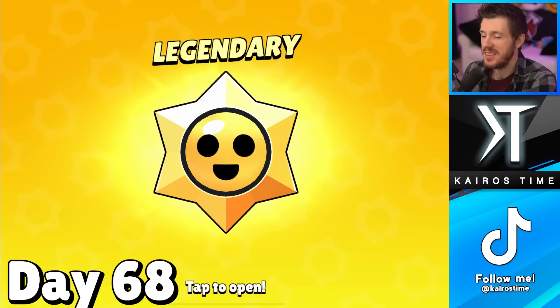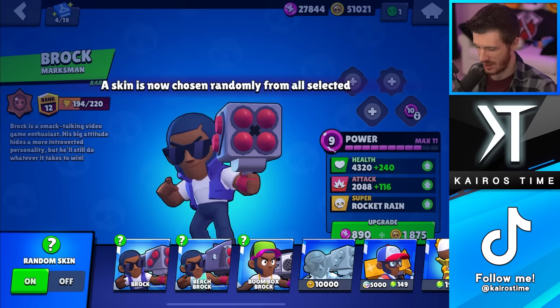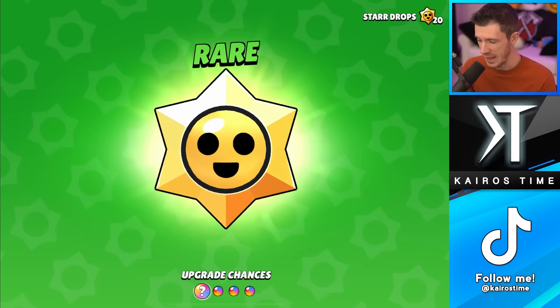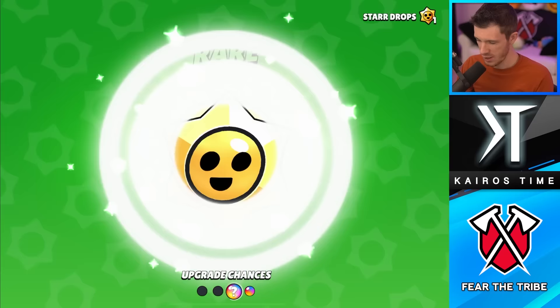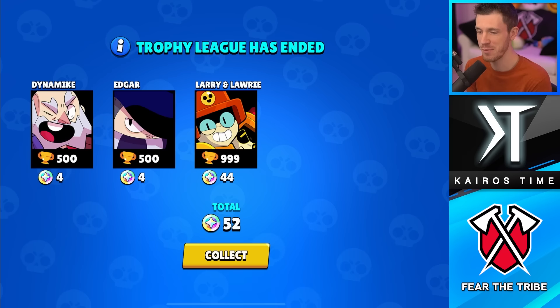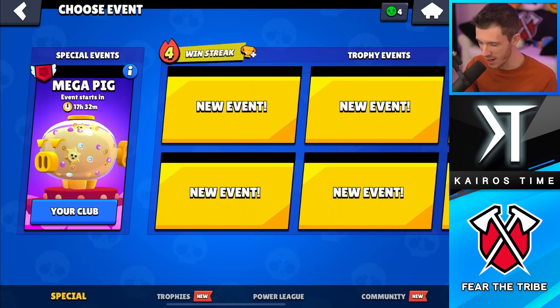Day 68 — we've got a Legendary Star Drop. Definitely hoping for a hypercharge, but we got a Beach Brock skin. Whatever. Day 70 is a Mega Pig: some Bling, coins, Power Points, and 20 Star Drops. We got an epic Power Points and a Gus pin. From trophy league, I only have three Brawlers above 500 trophies. But it's not a big deal because we've got another Mega Pig starting tomorrow — they've got an event with three Mega Pigs in one week.